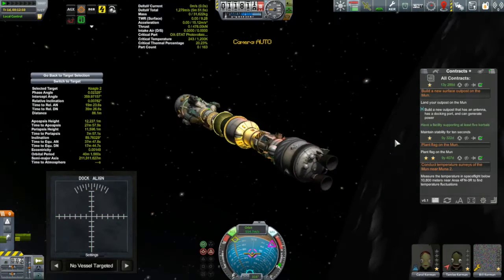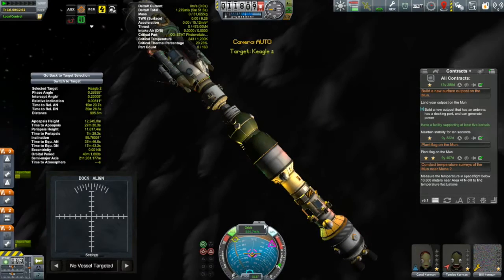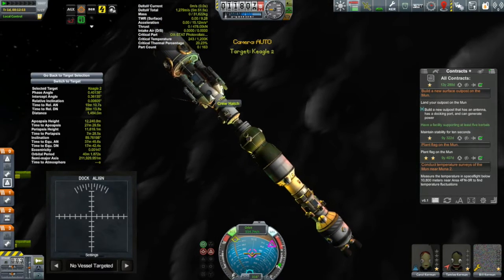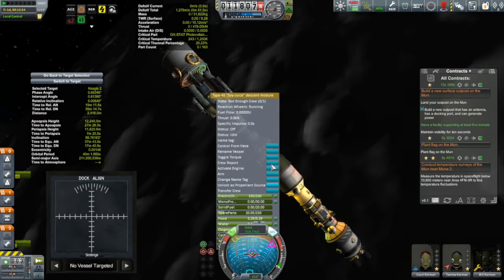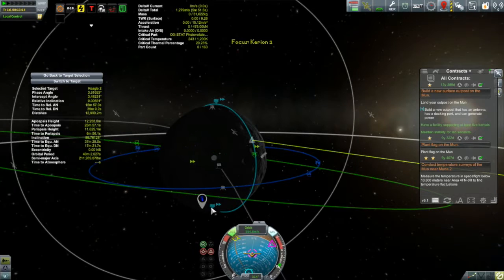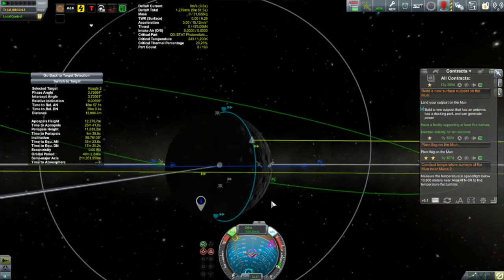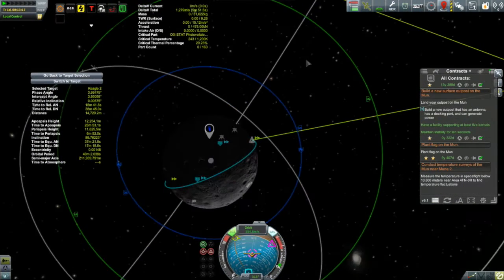We are docked — a little bounce, but there we go. That one put up a fight right to the end. Now that we're together, it's time to think about what we want to accomplish. Let's take a look at map view — there's our waypoint. We have to collect a temperature scan over that waypoint. I think I'll do that first, get it out of the way, and then start thinking about finding a landing spot.